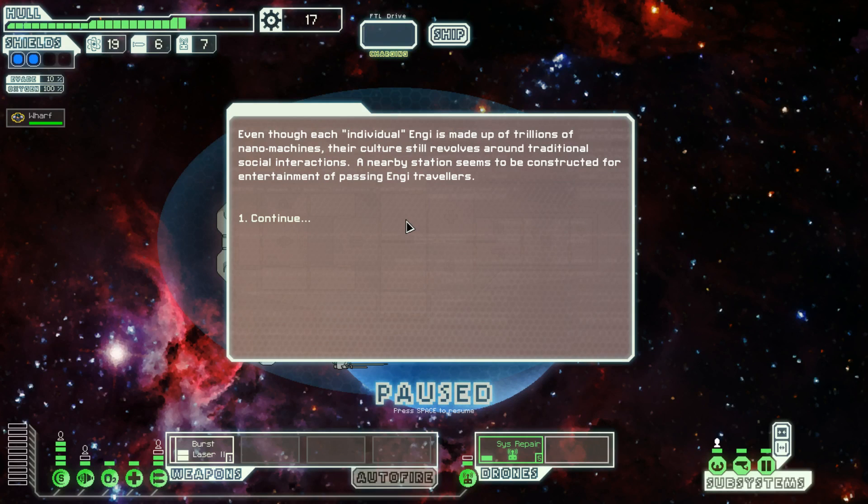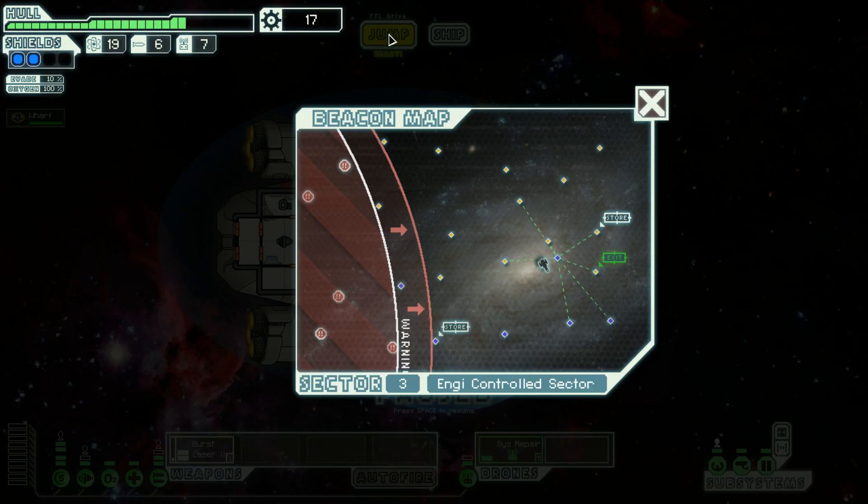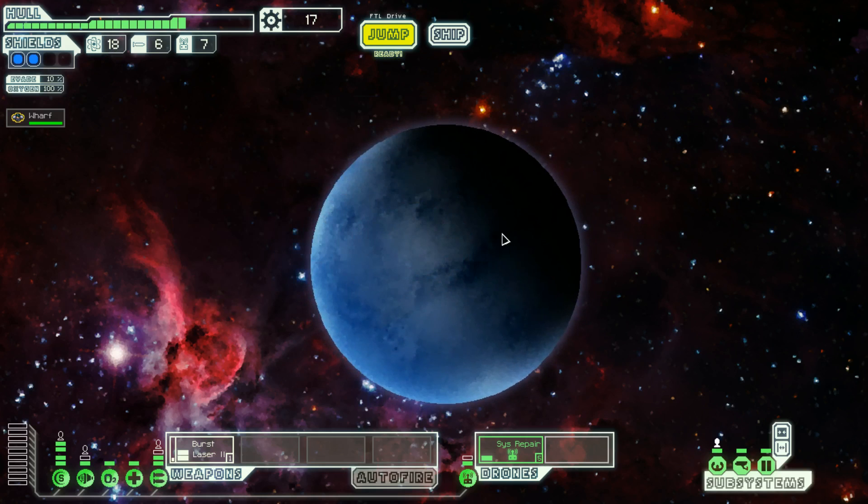Even though each individual Engie is made up of trillions of nanomachines, their culture still revolves around traditional social interactions. A nearby station seems to be constructed for the entertainment of passing Engie travelers. Let's explore a little bit more before we go to the store.